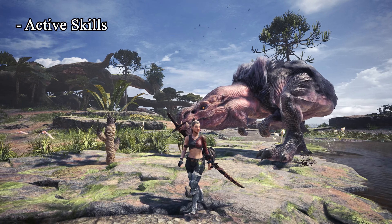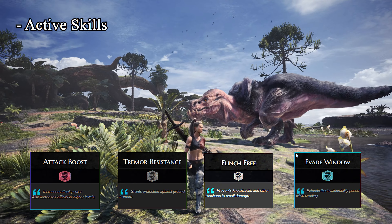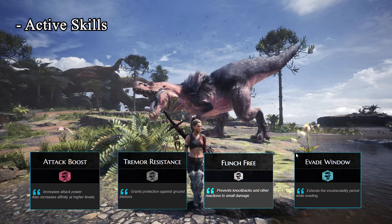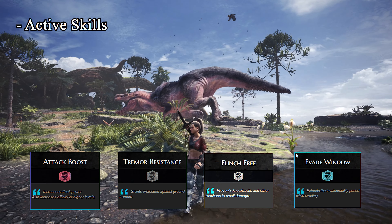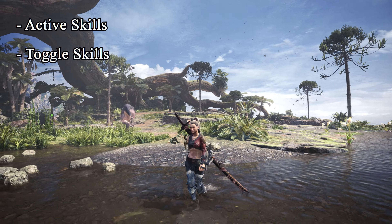Basic skills, or active skills, are skills that directly affect your hunter's performance — for example, boosting attack power, preventing stagger from monster roars, or increasing your evasion window.